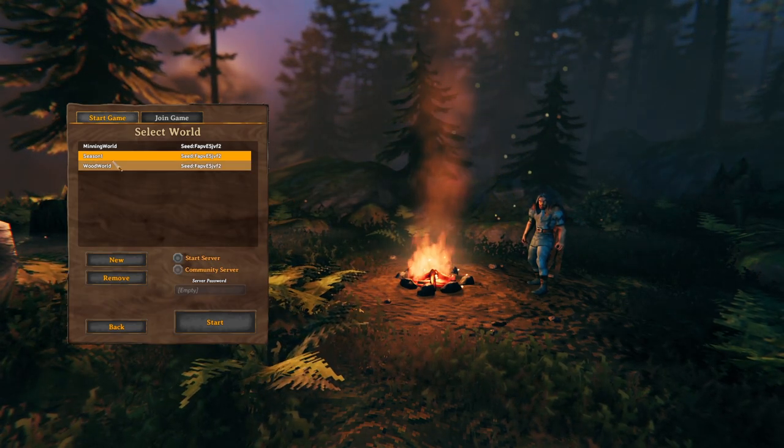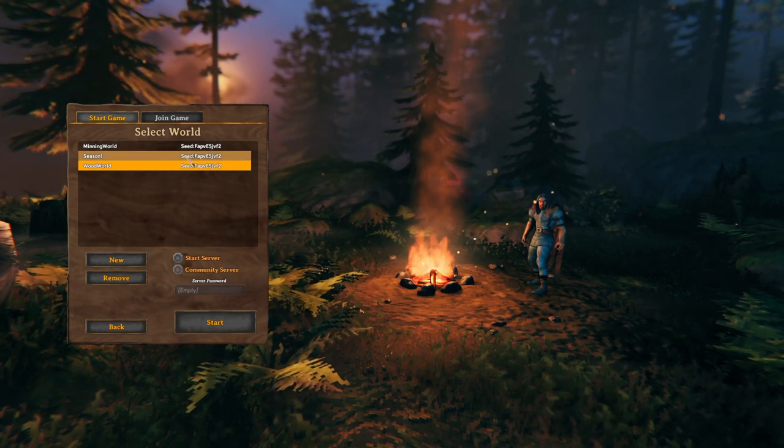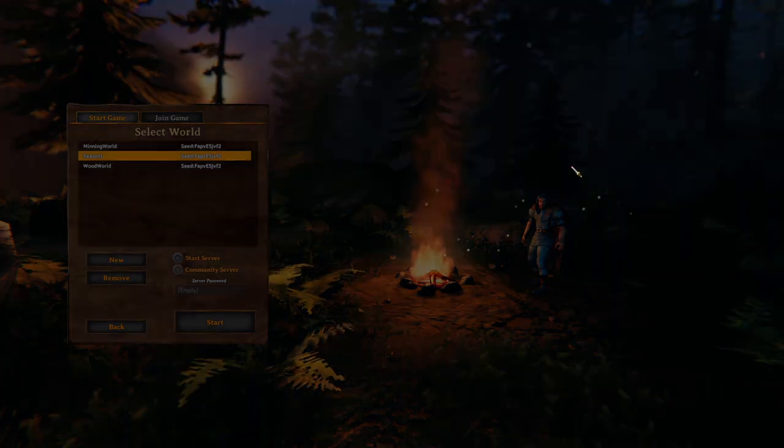I also made a wood chopping world, but wood isn't as heavy and there's a lot of trees around me, so it's not quite as useful — although it will help me get fine wood, which is really cool. Thank you to Games4Kicks, that was legit. I think I walked out with like 44 or 45 copper, it was freaking awesome.